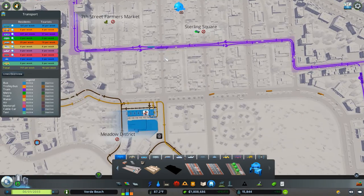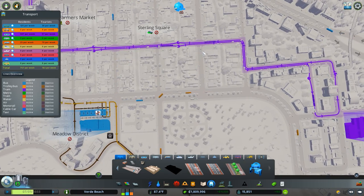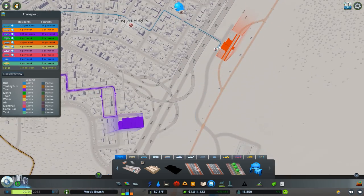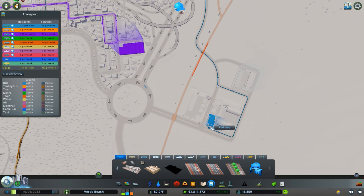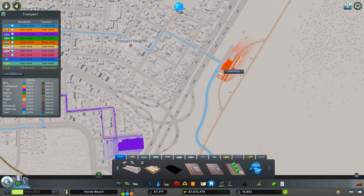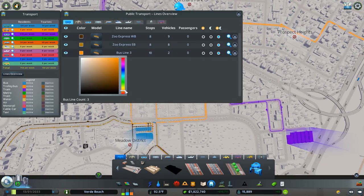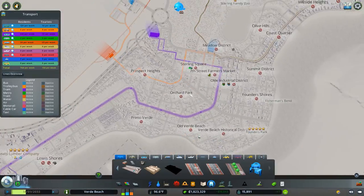I don't want to clog up the tram route, so I'll have a stop fairly close but not exactly on it. I'd love this to just be one route but I'd have to turn it around in a really weird location. I don't love doing this but I kind of just want one route making this movement, and we'll have it go to the train station — but we should have more routes than that.